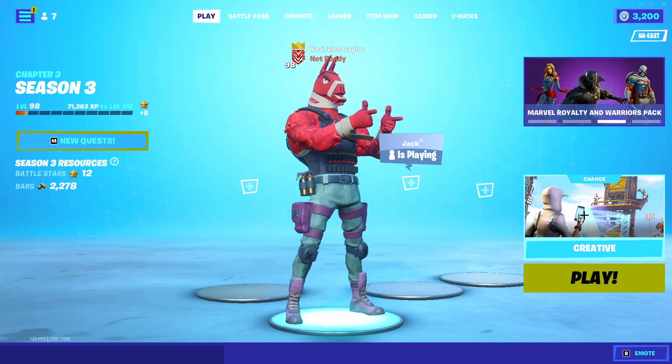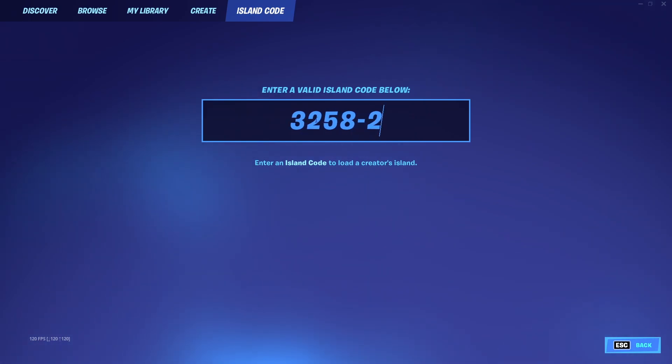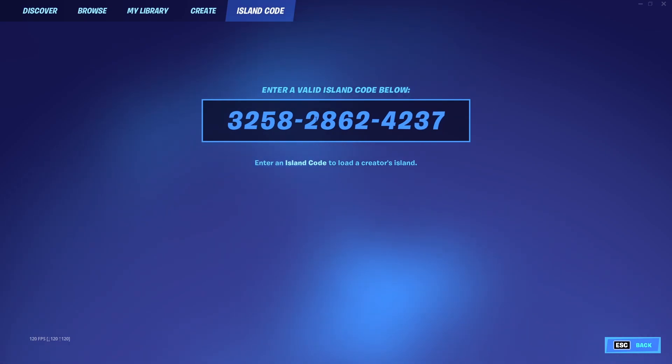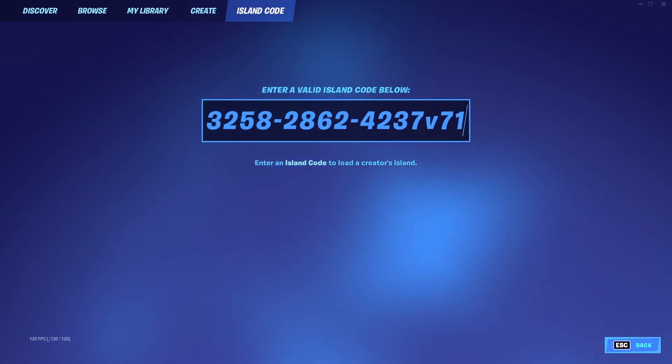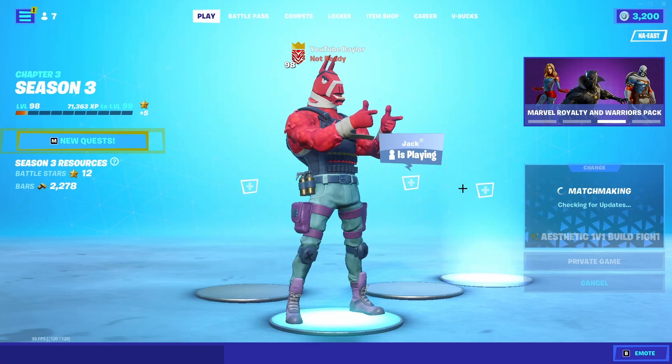For this XP glitch, you want to load into this map. Hit this button, then hit island code and type in this code exactly: 3258, then 2862, then 4237, and V71. Hit enter and you're going to see this map pop up. Hit play, change it to private game, and hit play.